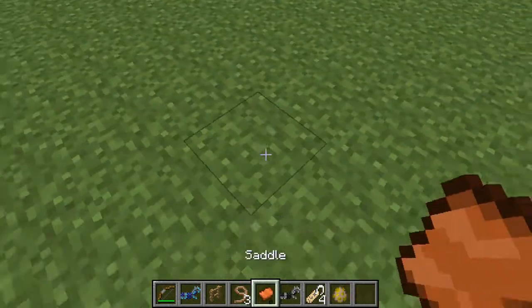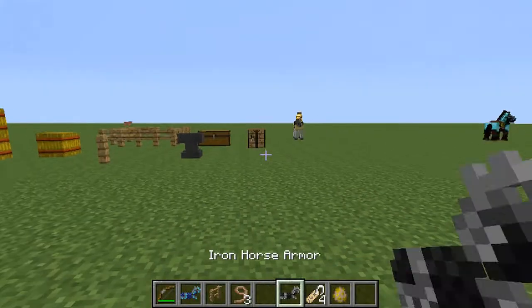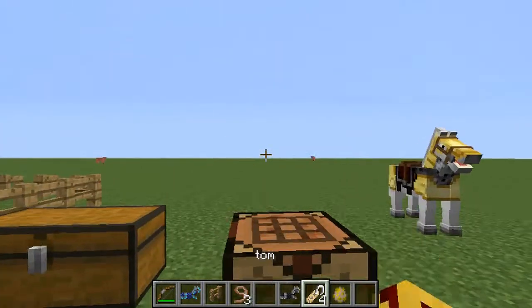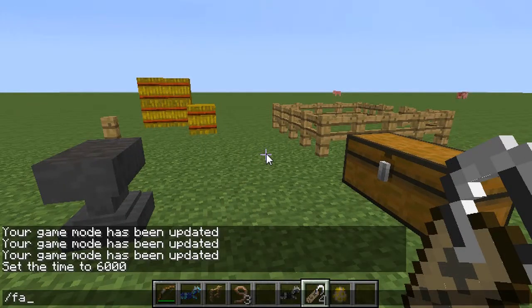At least you didn't die. The good thing is when the horse is killed, its stuff comes back — like the armor you put on it. And now I'm going to tell you about name tags.